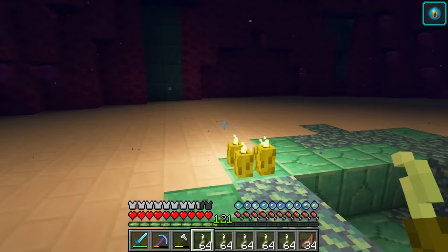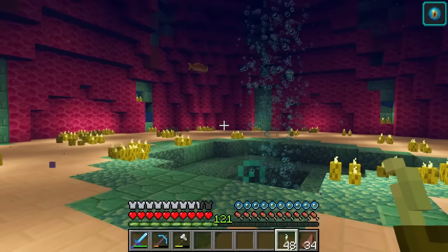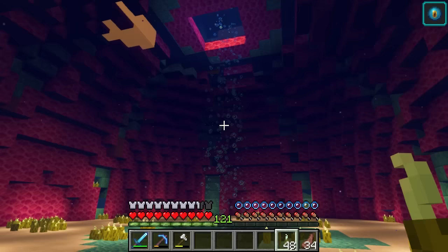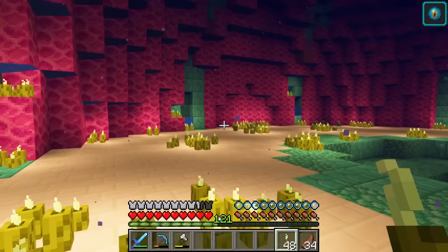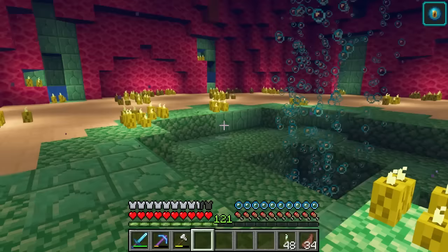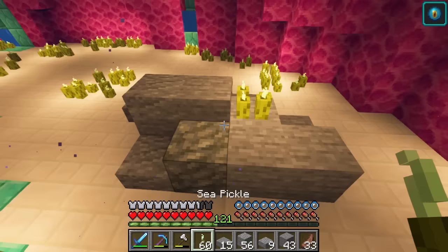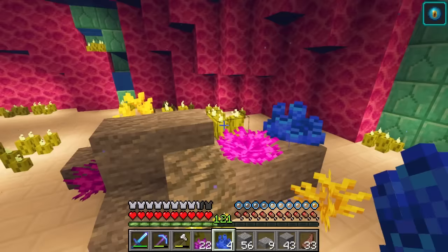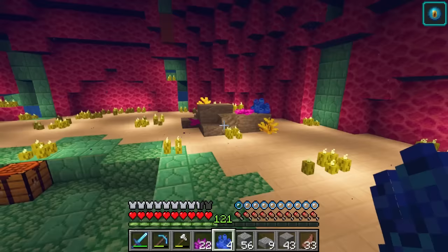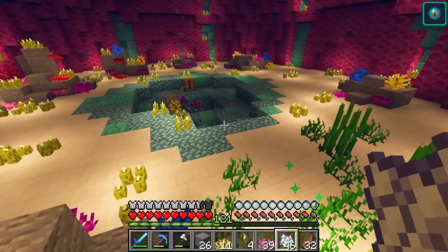Now I have more sea pickles than any reasonable person would ever need, so I can light this baby up. It's amazing! And this fish is having a great time. But I think it would be kind of cool and enriching for my axolotls if there were some structures in here. So I'm going to build some rock structures like this, then put some sea pickles on it, and finally some coral. It's so beautiful! Now more!